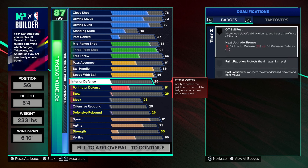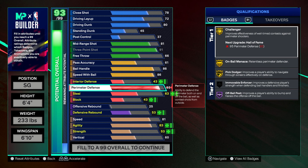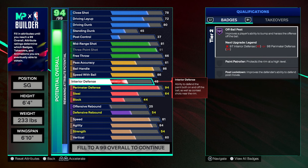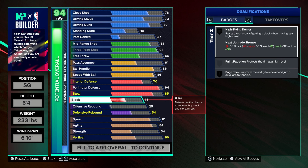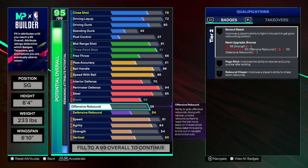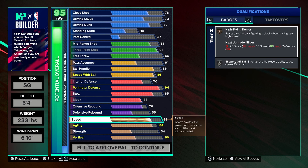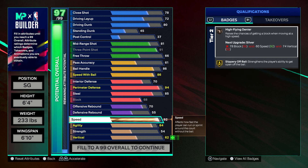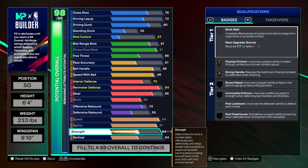You're gonna want to go with 94 perimeter defense, 70 interior. This is an ISO lockdown build. You're gonna want to go 85 steal, and make sure that your block is at a 68. Put your offensive rebound to a 70, and your defensive rebound on a 55. Your speed, go with a 94. Your agility, go with a 91 maxed out, and 93 strength.